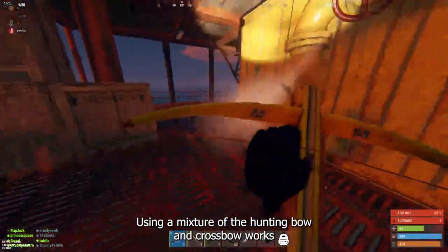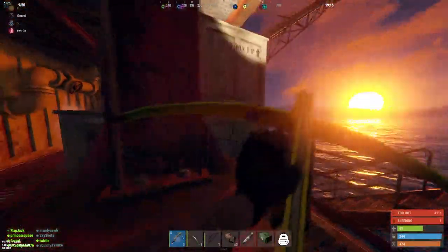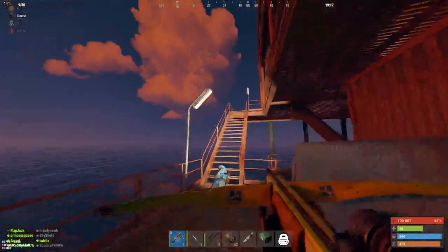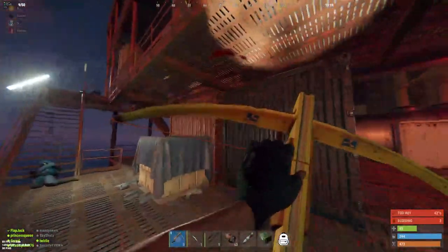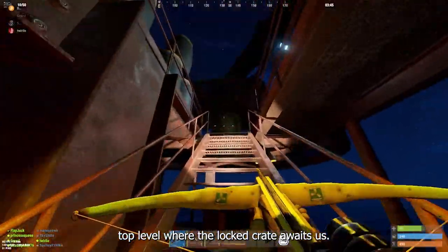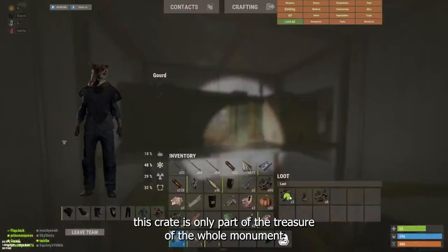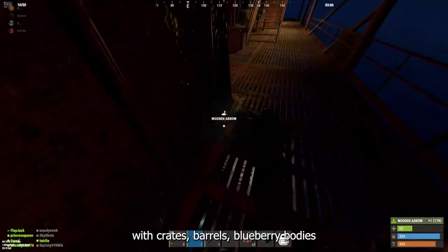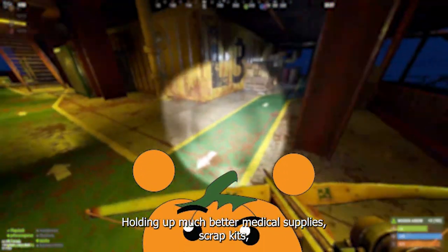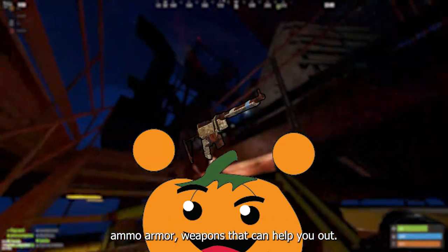Using the mixture of the hunting bow and crossbow works exceptionally well for fire rate and damage. Finally, we hit the top level where the locked crate awaits us. However, remember that this crate is only part of the treasure of the whole monument, with crates, barrels, and blueberry bodies that you've just decapitated and murdered holding medical supplies, scrap, kits, ammo, armor, and weapons that can help you out.